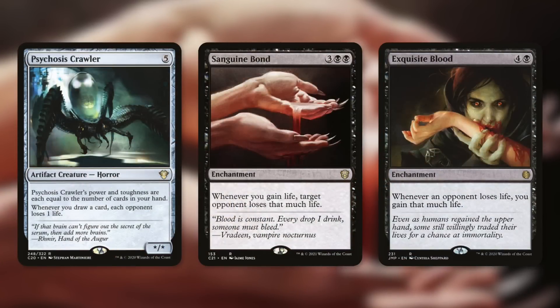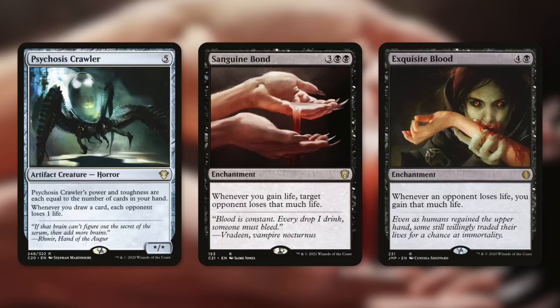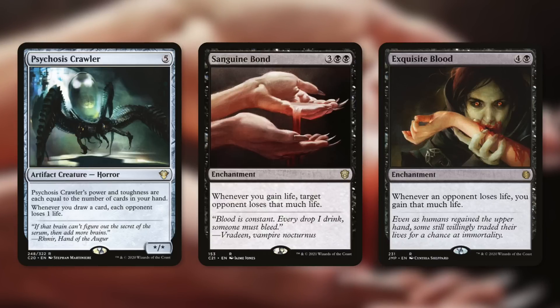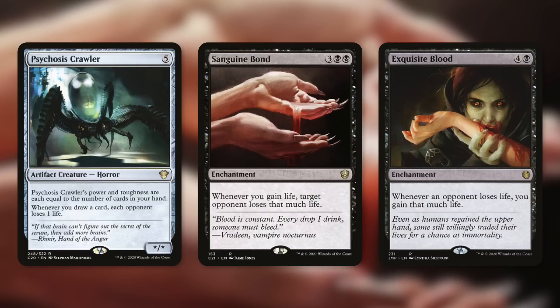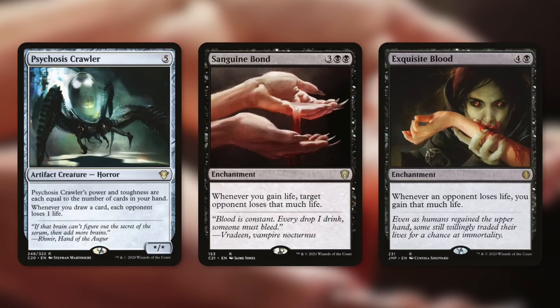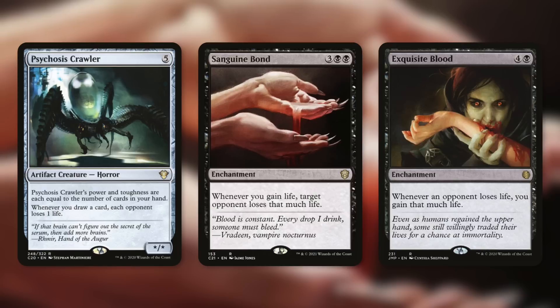Psychosis Crawler says whenever you draw a card, each opponent loses one life — so whether you're drawing or they're drawing, opponents are in pain. Sanguine Bond says whenever you gain life, target opponent loses that much life — incredibly deadly here since you'll gain a ton of life fast, and you can direct it at whoever you want to eliminate. Exquisite Blood is also excellent: whenever an opponent loses life, you gain that much life. Even without Sanguine Bond, opponents are losing tons of life while you gain even more. It's getting ridiculous.